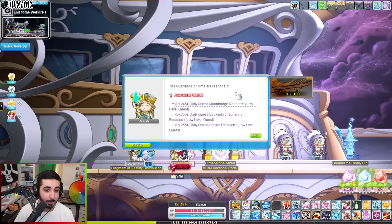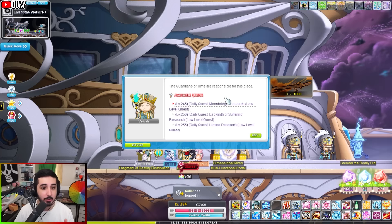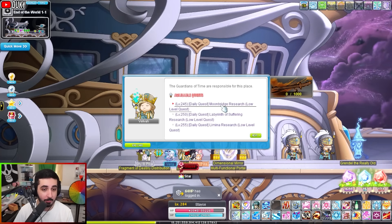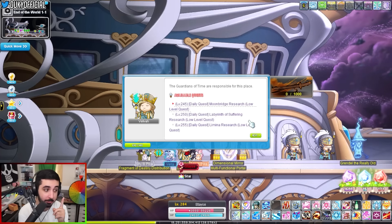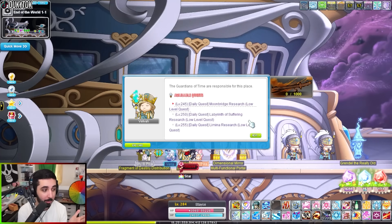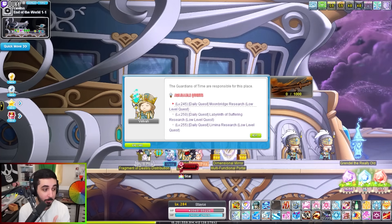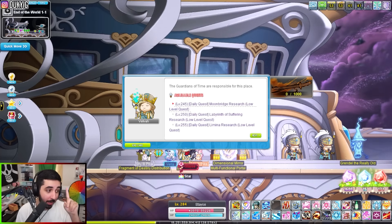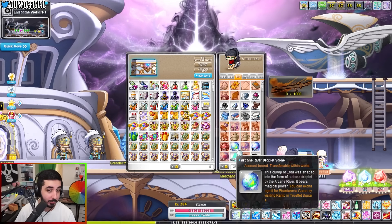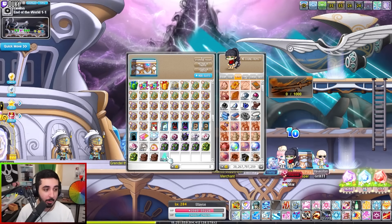At level 255 you also have access to the Tenebrous daily quests — the Moonbridge, Lab, and Lamina ones. Every time you complete these three quests you get three sparks. If you're only level 245 with the Moonbridge quest, you get one spark per quest. Doing this daily gives 21 sparks a week from dailies plus 30 from bosses — that's 51 sparks a week. Combined with the three Shadows from Vigila every week, you can get one key every single week. These sparks are also transferable, so if you have multiple characters at level 255 you can stack up sparks without worrying about keys.